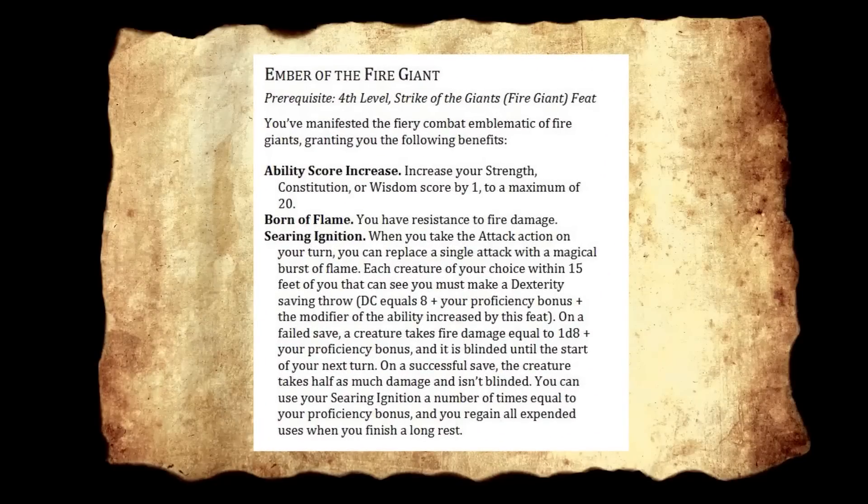Next up is Ember of the Fire Giant. Prerequisite fourth level and Strike of the Giants, Fire Giant. We're definitely seeing more feat trees. You've manifested the fiery combat emblematic of Fire Giants. It's a half feat — increase your Strength, Con, or Wisdom by one. Born of Flame gives you resistance to fire damage. Searing Ignition: when you take the attack action, you can replace a single attack with a magical burst of flame — each creature of your choice within 15 feet makes a Dex save. On a failed save, they take fire damage equal to 1d8 plus your proficiency bonus and are blinded until the start of your next turn. You can use this a number of times equal to your proficiency bonus, regaining uses on a long rest. This feat is amazing — fire resistance is probably the second most common damage type in the game, and you get a burst AoE with a blind debuff.